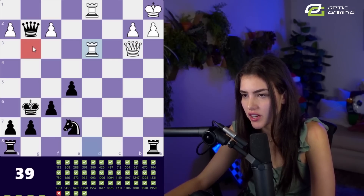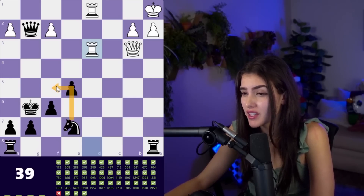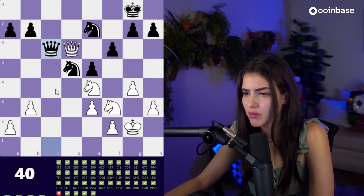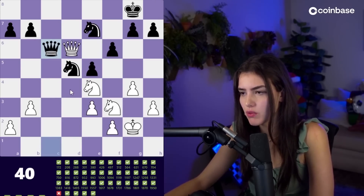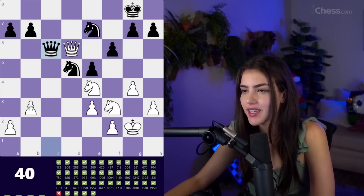He wants to check us here which is not very cool, so I guess we can fight it. We can even play knight f5 — I just don't want to be wrong, but knight f5 looks like a good move. White to move, we're in the 40s now, we are in the over 2150 puzzle range. Let's continue.